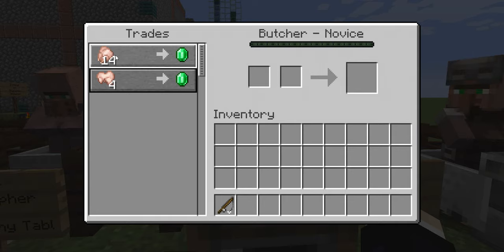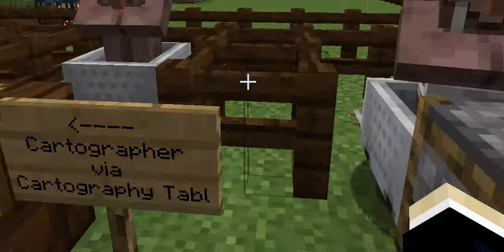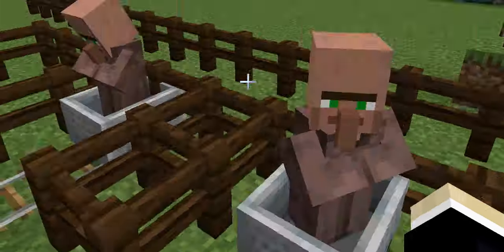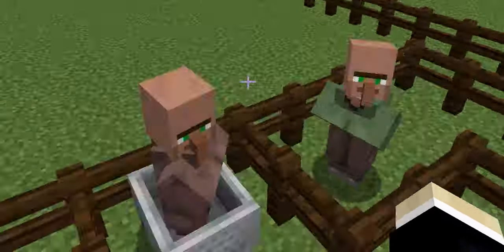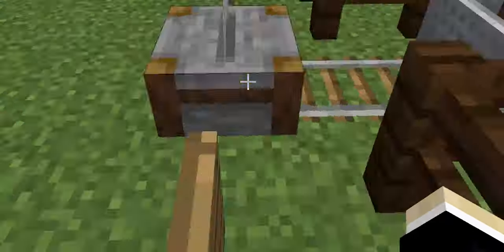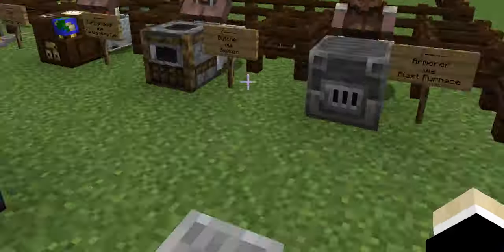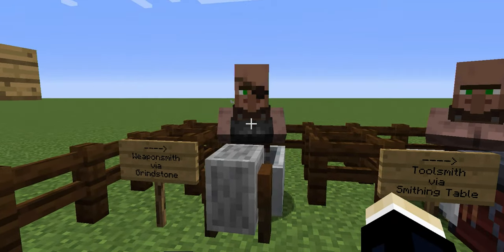I can now trade some raw chicken or raw rabbit for emeralds. I'm just going to go down the line and give all of these villagers a profession. For the purposes of this demonstration, putting them in minecarts is the only way to keep them from walking around and having them stay in front of their skill table. Now everybody's had their switch — we now have the weaponsmith in front of the grindstone.